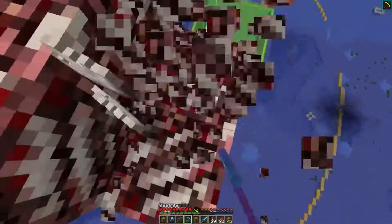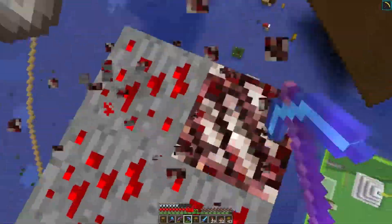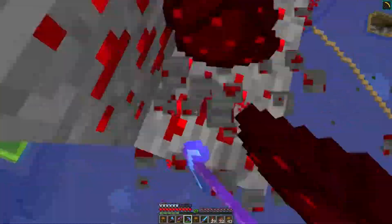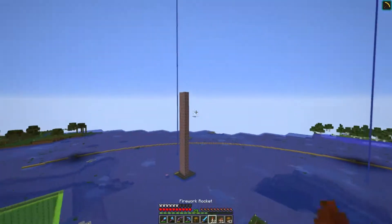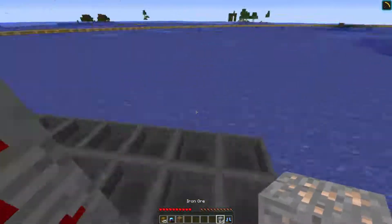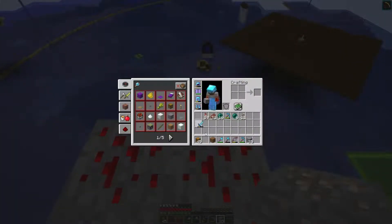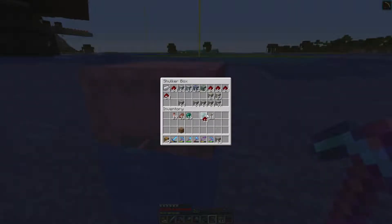You can see me pillaring up, getting a bit dizzy because it's sped up. I've got the F3 screen up to see how high I am. A bunch of coal and everything — we've got to keep going. All the coal is done, and I think this is the point where I've reached the build limit. That tower is massive — just look at that. So what's next? It's time to farm.